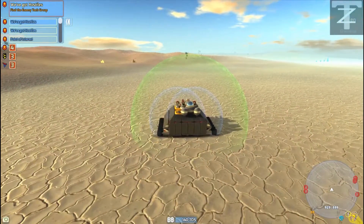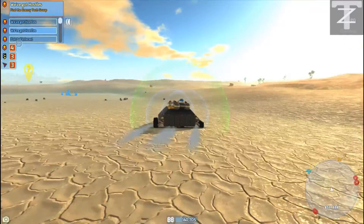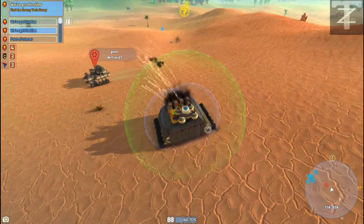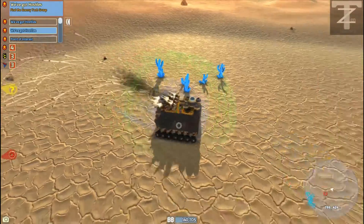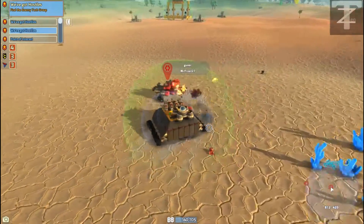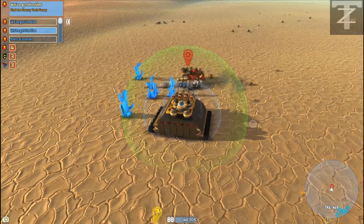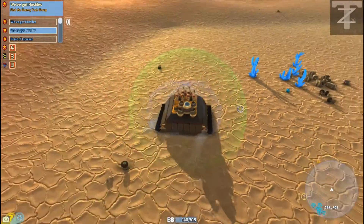So we've got hostiles this way. Pretty much all that way. This point of interest — we've been to it a couple of times, but nothing ever shows up there, so I don't know if it's glitched. I will admit this tank is probably one of our better ones. I did build it a little bit longer at first, but when we were going down into dips and valleys it gets stuck, so we had to change it. I like how it is now — shorter, a little bit wider. We're very well protected.